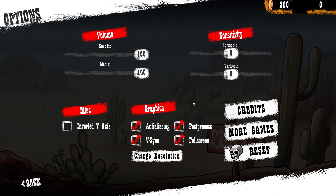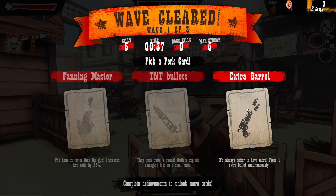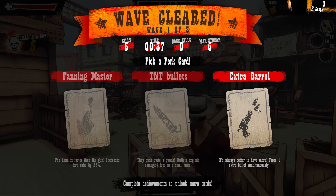Pick a perk card. 'Buy an extra two bullets' — fair enough. 'The hand is fast: gun increases fire rate by 20%.' 'Pick Punch: boats explode, damages foes in a small area.' I'm going for Extra Barrel because that's doubling my power, and then if I get the explosion later it should be even better.